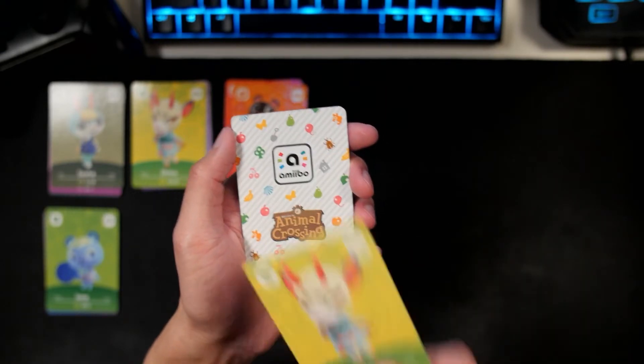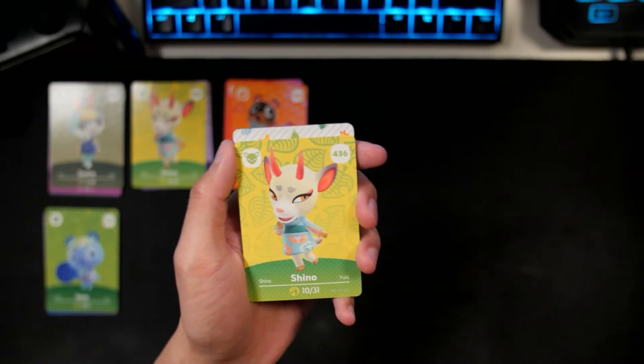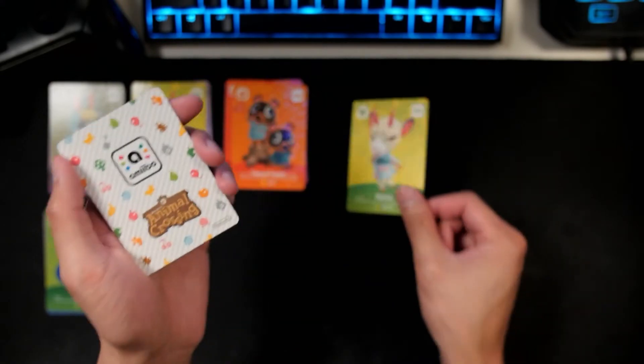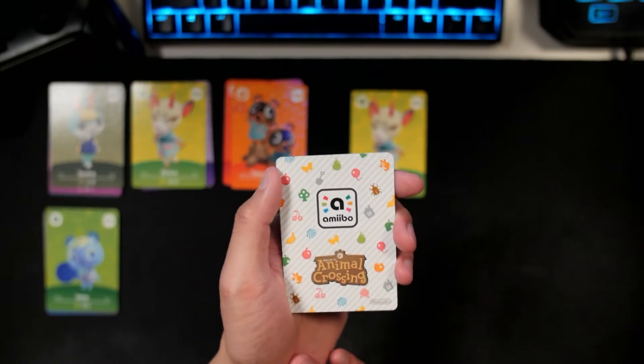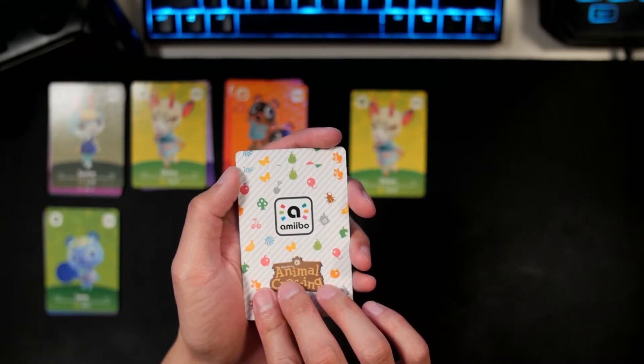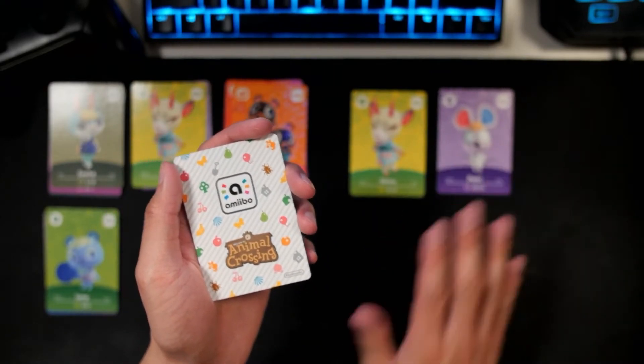Our first card is Shino. We got our second duplicate of the villager that we want — not too bad. I'm very happy with that. I'm up for trading if anyone wants to trade. Shino's our next card. And then we got Petri again — our third duplicate.